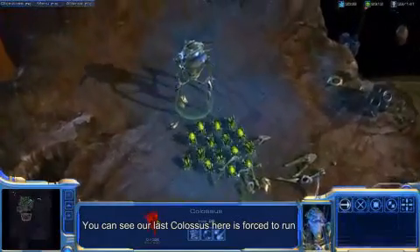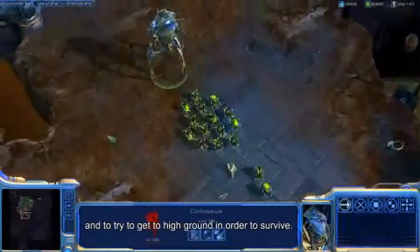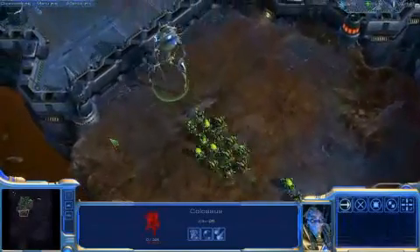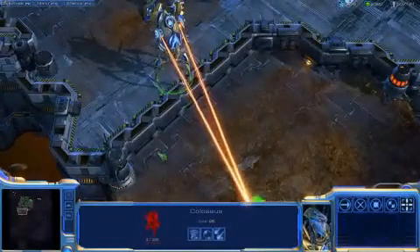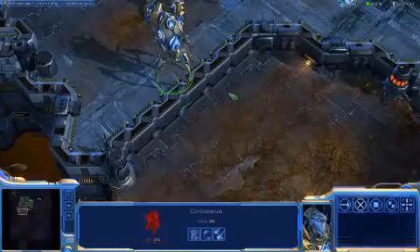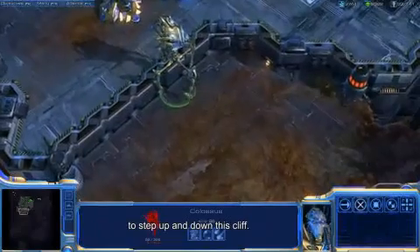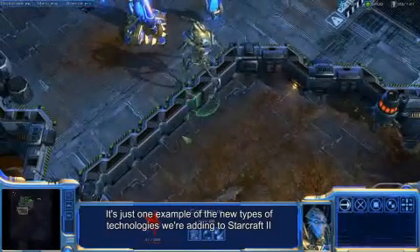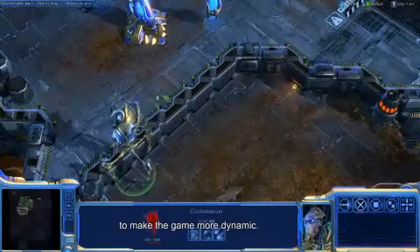We can see our last Colossus here is forced to run, trying to get to high ground in order to survive. The Colossus is using our new IK system to step up and down this cliff. It's just one example of the new types of technologies we're adding to StarCraft II to make the game more dynamic.